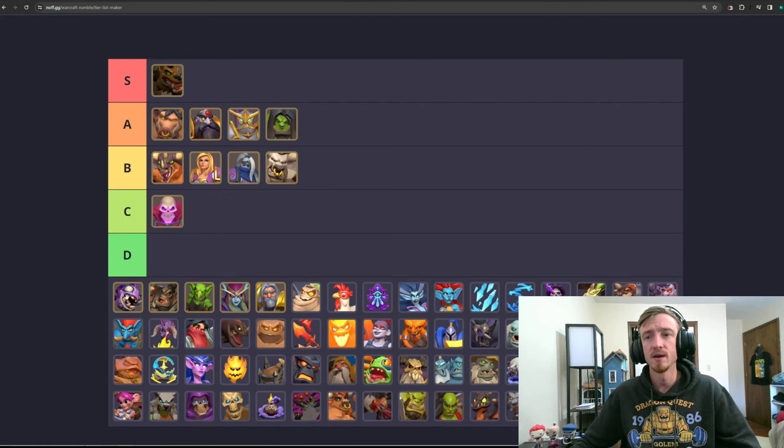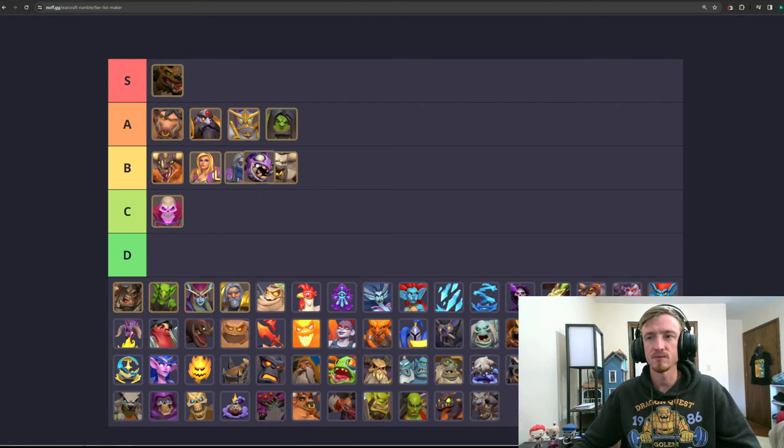Next we have Murkai — also B tier now that Bounty Hunt has been fixed, so probably somewhere between Baron and Cairn, or Baron and Jaina. She's just somewhere around here. Not great with Bounty Hunt. It'll be better once Bounty Hunt is gone out of the meta.